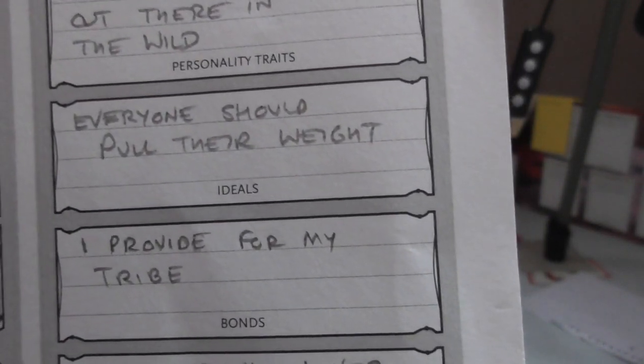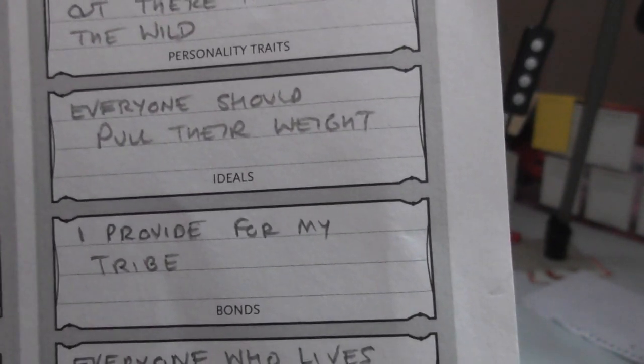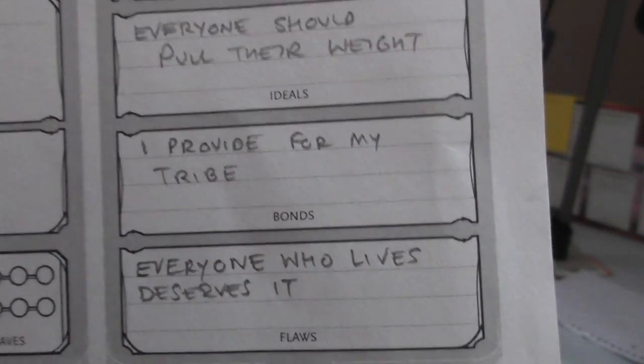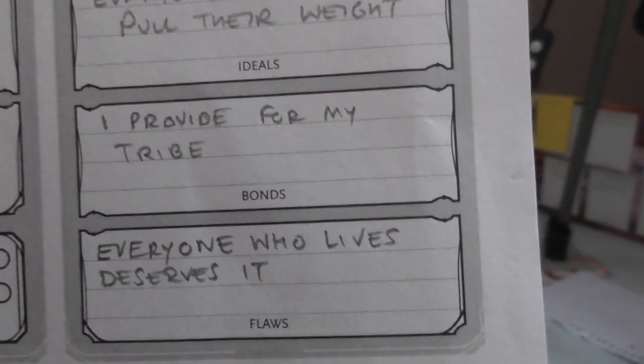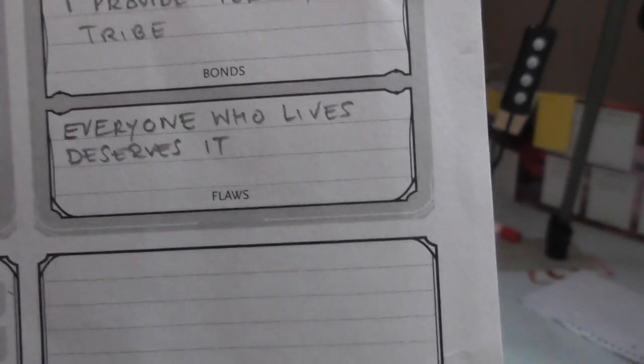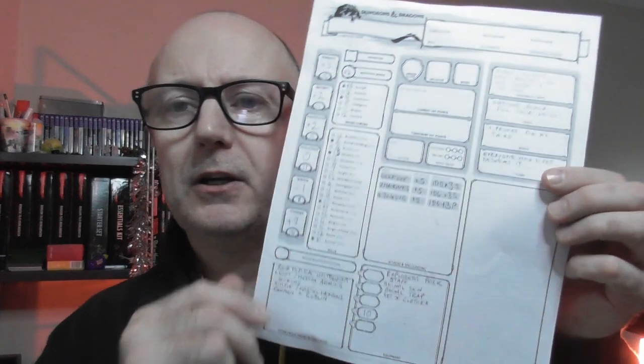Then we fill those in — probably not word for word, but we summarise. So I've summarised like this: 'Money and manners won't protect you out there in the wild' — doesn't care about rich or posh people, it doesn't help when you're fighting animals and monsters. 'Everyone should pull their weight' — that's what he believes, no shirking. 'I provide for my tribe' — he's proud about pulling his weight and doing his bit. Flaw: 'Everyone who lives deserves it, and the weak die — that's just their fault.' We've got quite a lot of that sheet filled in now.